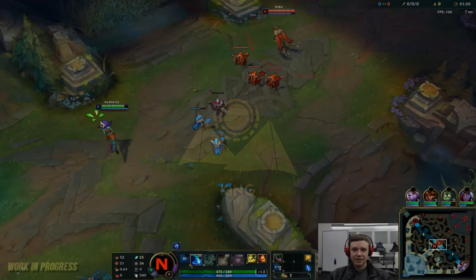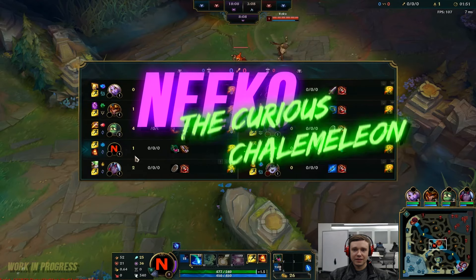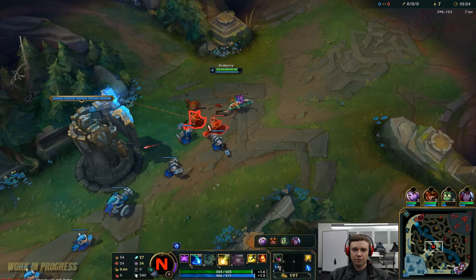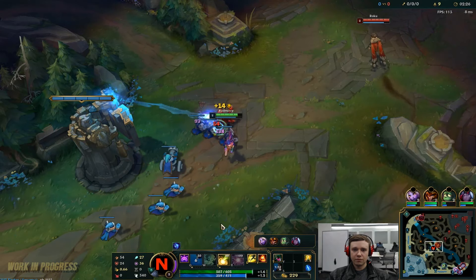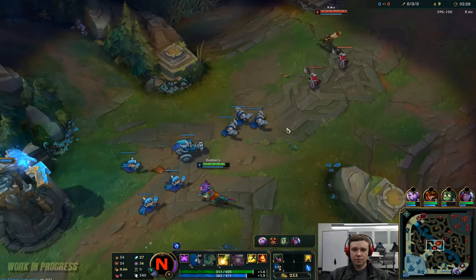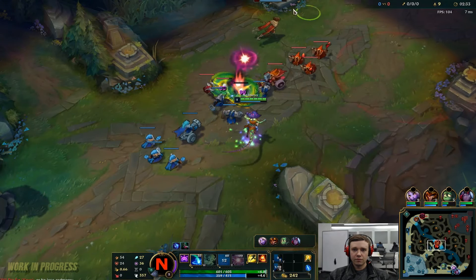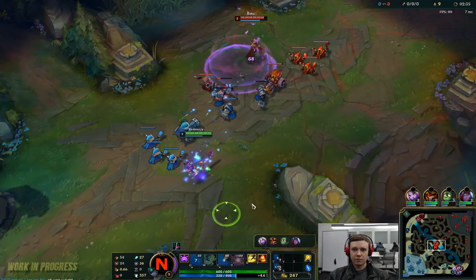Hey guys, what is up and welcome to the preview of Nico the Curious Chameleon. Throughout this video I'll be going over each of Nico's abilities, showing you gameplay and everything else you need to know to give you a better idea of what this champion does. Nico is an immobile mage that can disguise herself to trick enemies and then burst them down.